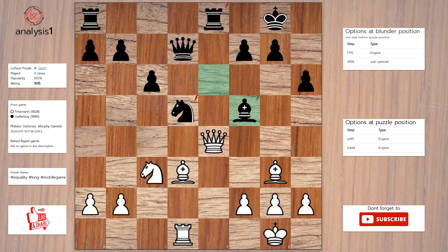Another one. Threats in puzzle position are: queen takes knight, queen takes rook check, queen takes bishop, knight takes knight. Here are the checks: queen takes rook check.